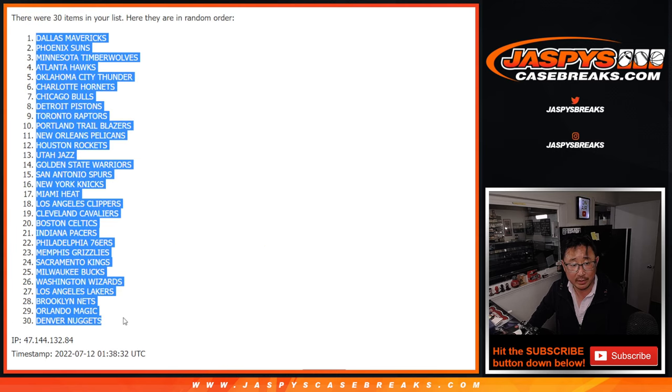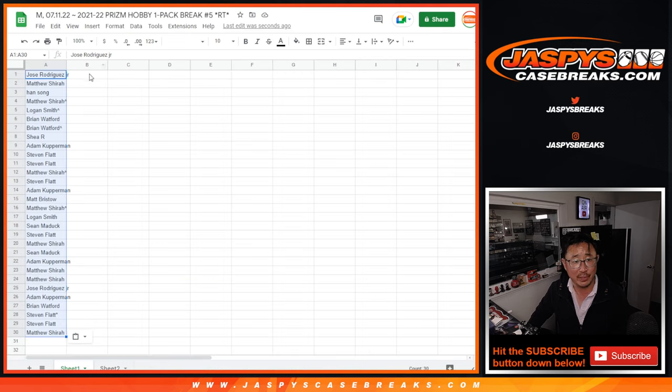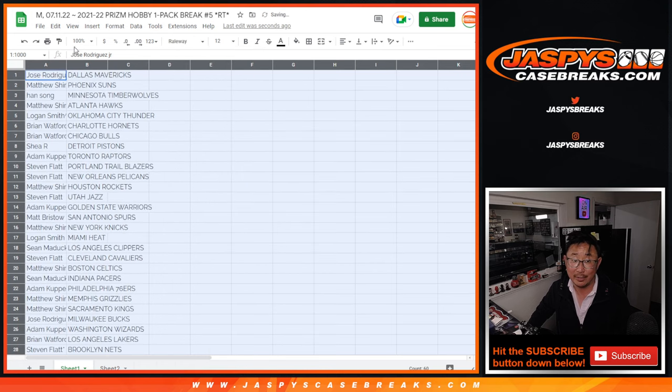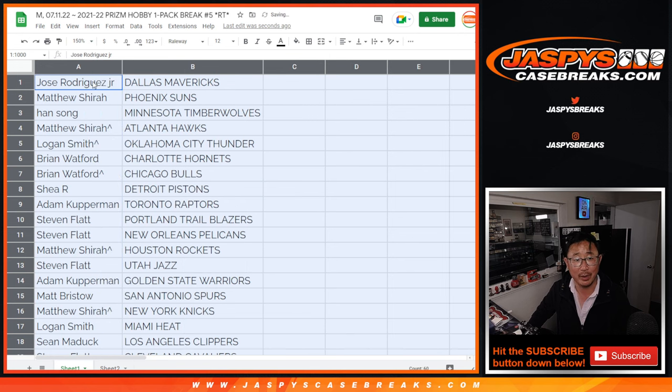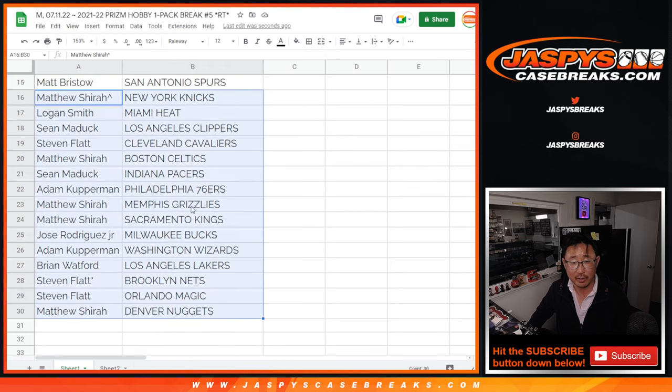They're probably using the summer preseason and the beginning of all the different European League seasons to get all the assets they need autograph-wise and whatnot. Frankly, I would rather have that release be closer to the World Cup anyway. Alright, here's the first half of the list right here, and here's the second half of the list right over here.